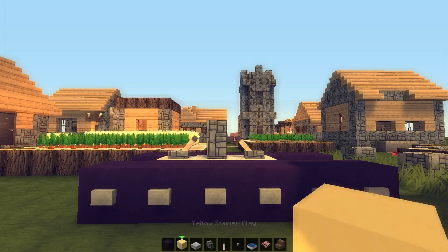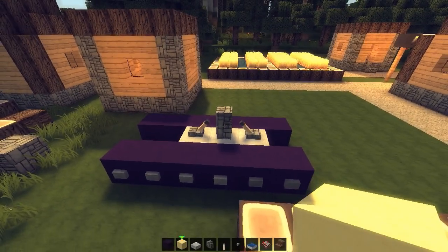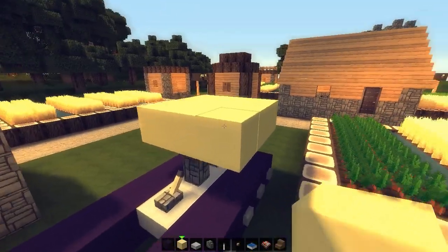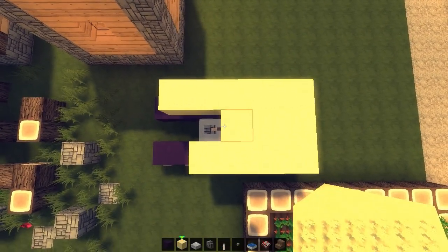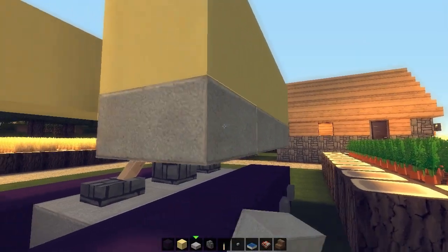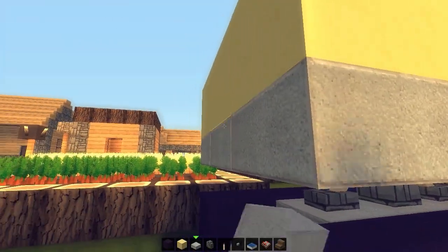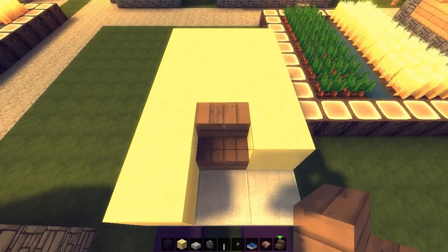Now comes the stained clay — yellow stained clay — because construction machines are usually yellow. I'm going to place them in a three by three platform. I'm going to take this out by one block and the other one by two. We've got this shape. Let's extend the stone slabs all around beneath and connect to the other one. For those worrying about this little gap, don't worry — bam, fixed. Problem solved.